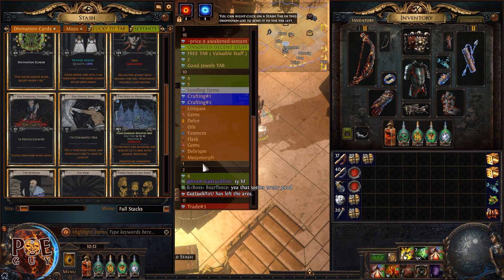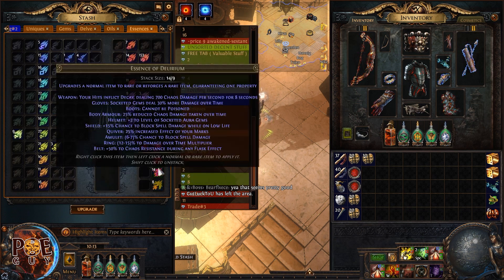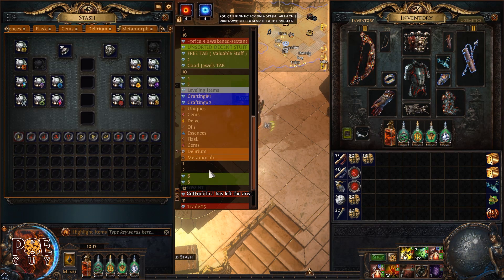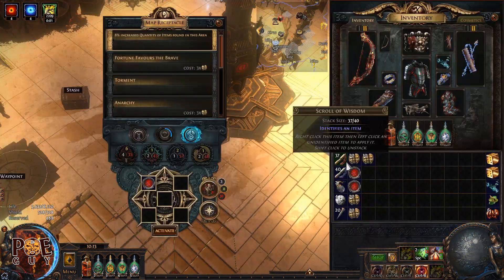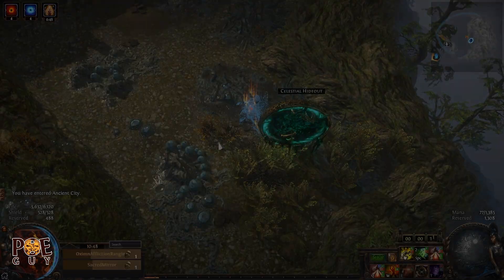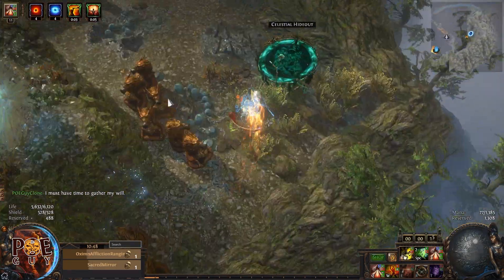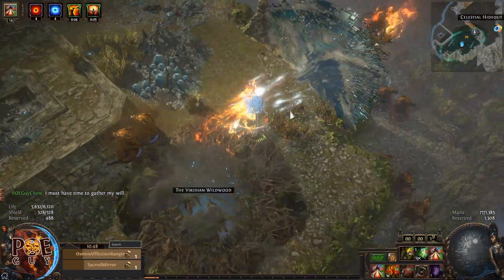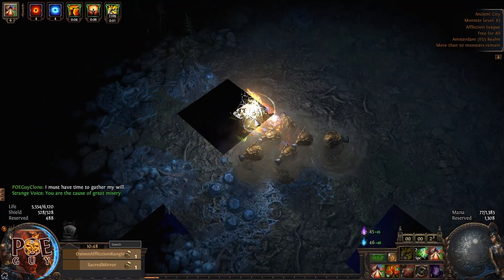You also get special essences which I sell in bulk — I hoard multiple ones and sell them in bulk. Also, because we're running delirium, you get delirium orbs, which is very nice. Let's open one and see how it goes. Once inside, you can go into the league mechanic or skip it depending on your build. This map is profitable even if you skip the league mechanic.